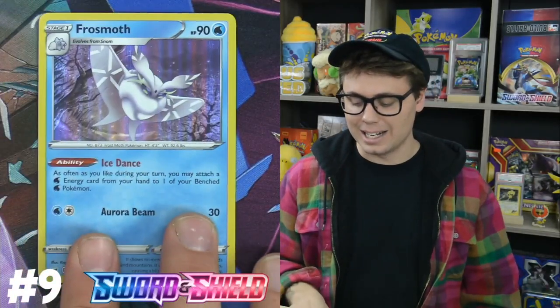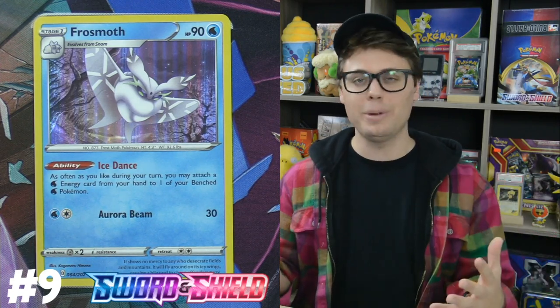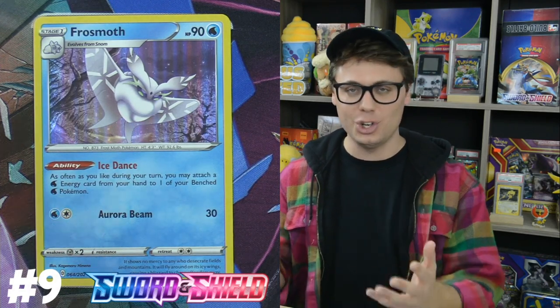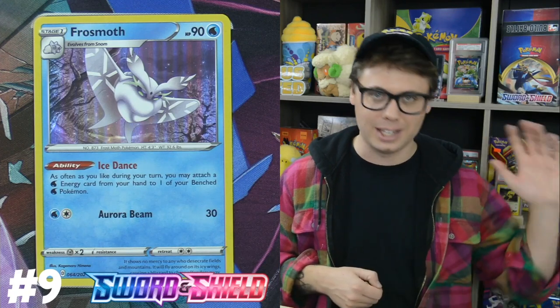At number nine, we've got Frosmoth, with its Ice Dance ability allowing you to accelerate as many Water Energies from your hand to your benched Water-type Pokémon as you like during your turn. It reminds me of Blastoise from Boundaries Crossed, but just a little bit worse — it can only go to bench Pokémon and only to Water types. That said, all is forgiven. Frosmoth is a Stage 1, meaning it's super easy to get into play. No Rare Candy required, so you can have very explosive turns as early as the second turn of the game.